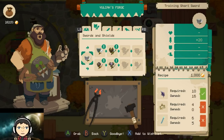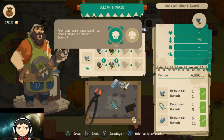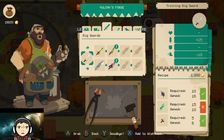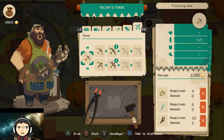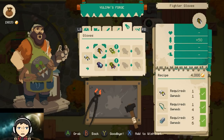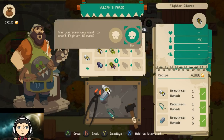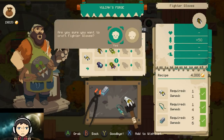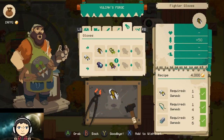This is the blacksmith and this is where you get your gear. I have all the best stuff already, so there's no point in me spending money, but I will show you — even though I have a better sword and shield — I will show you how this works. I'm going to go ahead and craft this. He crafts it right there and it goes into your inventory and that is it. There's all kinds of different things you can buy. I have the fist already and I can actually upgrade it, which is cool.